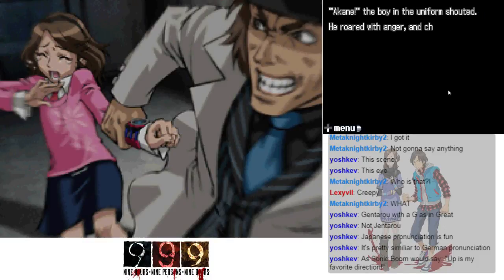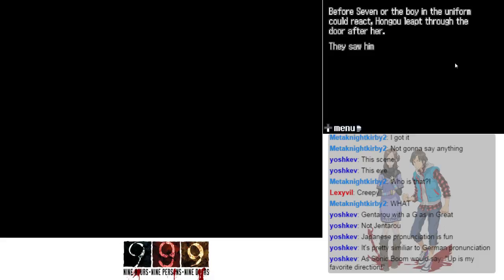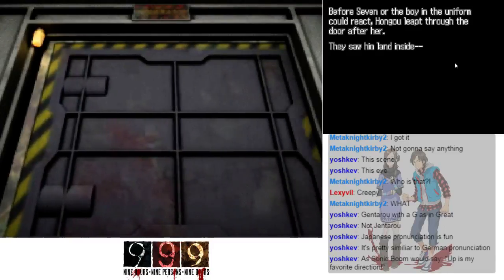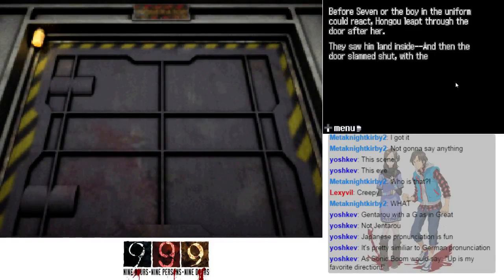Akane! The boy in the uniform roared with anger and charged toward Hongo. You're too late, idiot. Hongo lifted Akane bodily from her feet and threw her struggling into the incinerator. Before Seven or the boy in the uniform could react, Hongo leapt through the door after her — they saw him land inside. Then the door slammed shut with the finality of a great steel guillotine. The three of them ran to the door.